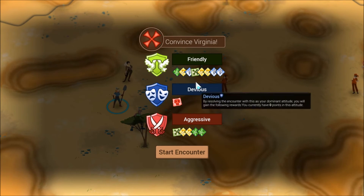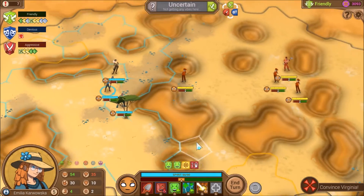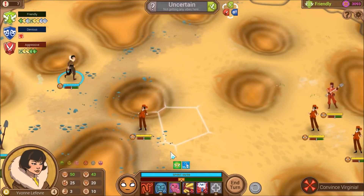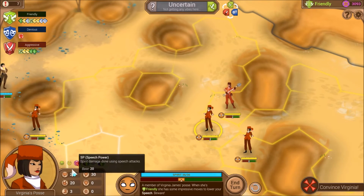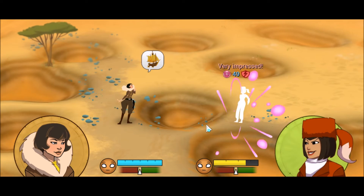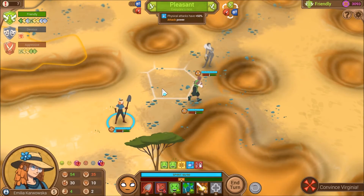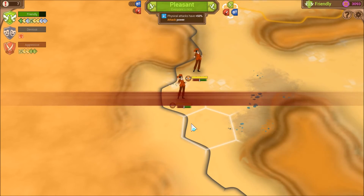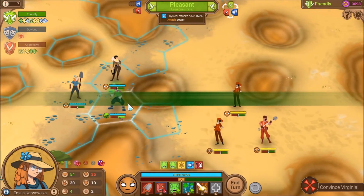If we go aggressive, she'll respect our strength. Or we could convince her. Virginia will not care about deviousness. That's the posse. These guys are vulnerable to Impressed, and the rest are vulnerable to Confident. Unfortunately, I don't have any moves that do Confident, but that's okay. There are more enemies — I didn't even notice those two. That's okay, we just need to go for the boss, and the boss is exactly who I'm going to go after.